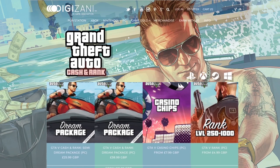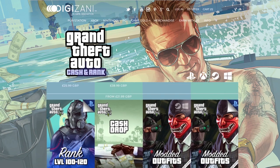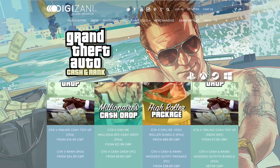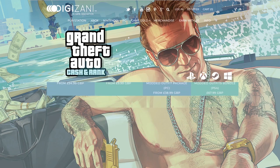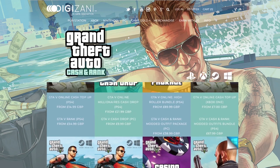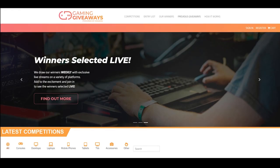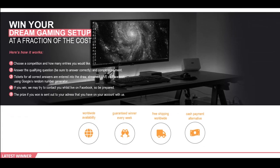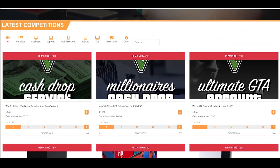Before this video starts I want to give a shoutout to today's sponsor, Digizani. If you guys are looking for cheap, fast, and reliable GTA cash plus rank, then check out Digizani — they offer a wide range of services for your GTA Online needs. If you're interested, click the first link in the description and use my discount code when you check out. Also be on the lookout for Digizani's gaming giveaway — one of the prizes they're giving away is a console.